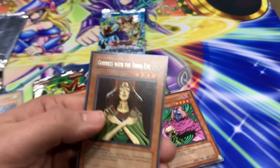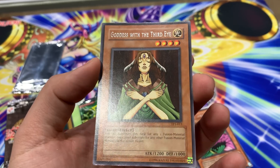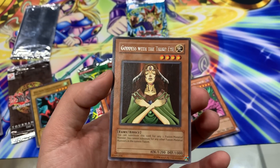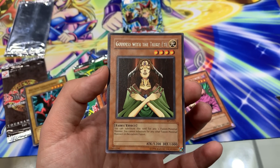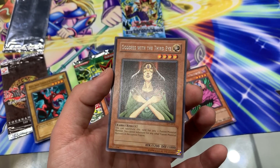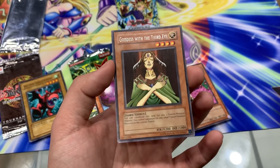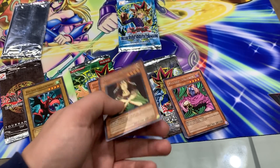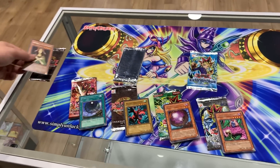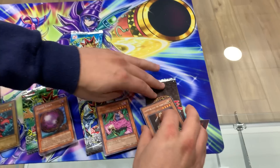A rare - Goddess with the Third Eye! That is beautiful, straight out of the pack! We did get a rare from Tournament Pack - that is gorgeous. You can substitute this card for any one fusion material monster. Wow - Goddess with the Third Eye, straight from the pack, mint condition, beautiful!